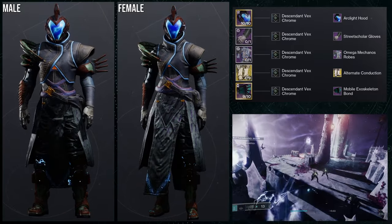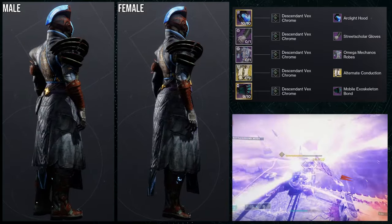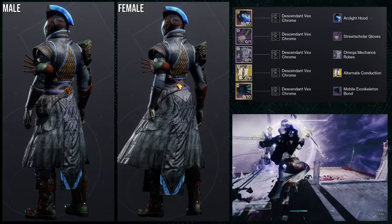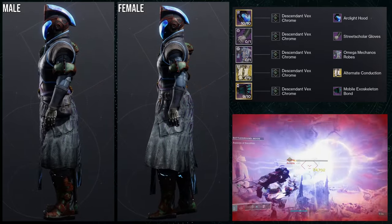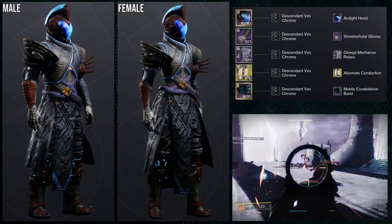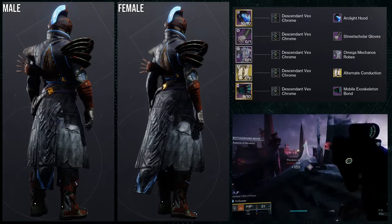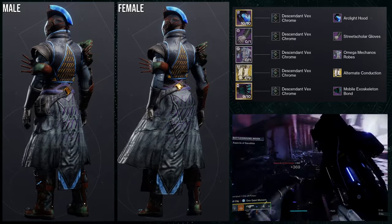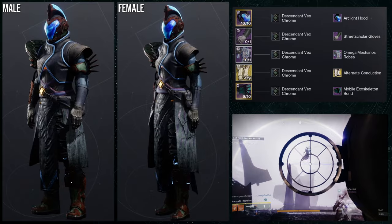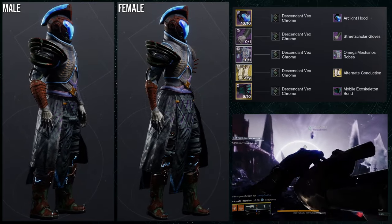The Street Scholar Gloves combined with the Omega Mechanos Robes is a good combo because the armor on the left side of the Street Scholar Gloves goes well with that left side of the chest. Then the Mobile Exoskeleton Bond — I didn't want one side to be too heavy, which is the left side, so I chose a really bulky bond to even it out. For the shader, Descendant Vex Chrome, specifically because that's the shader that's on the actual Omega Mechanos Robes.